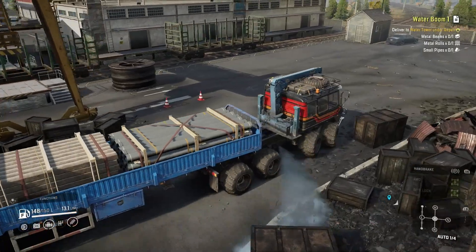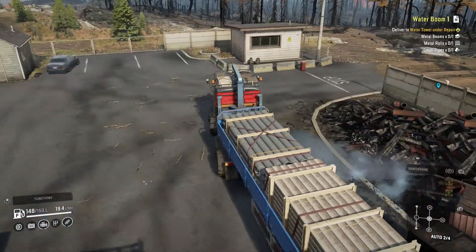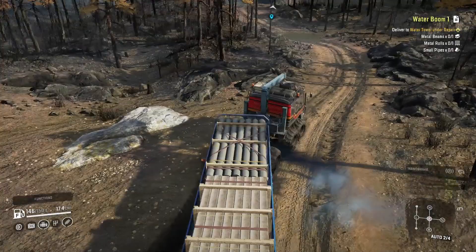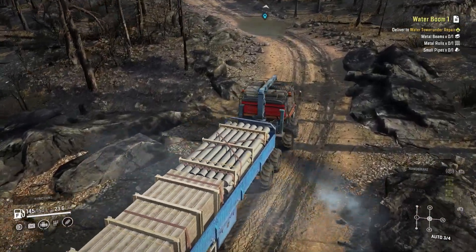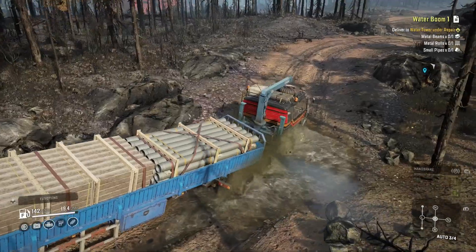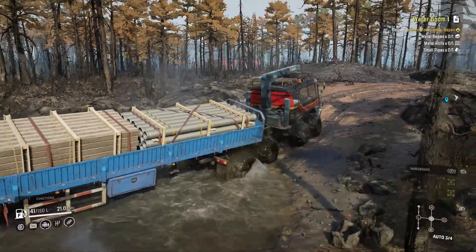I was looking at all the different warehouses and where I could grab stuff — we got metal beams here, zero rolls there — looking at all the stuff and planning out my route. I figured I can grab one metal beam and one metal roll from here, then take small pipes from another warehouse. I was gonna use this truck and stop at that red building to grab the beams and the roll, but as I got to the truck I realized this one's sitting at the warehouse and can grab all of the stuff. It might be a little bit farther drive but it only makes sense to just grab from the warehouse we were at.